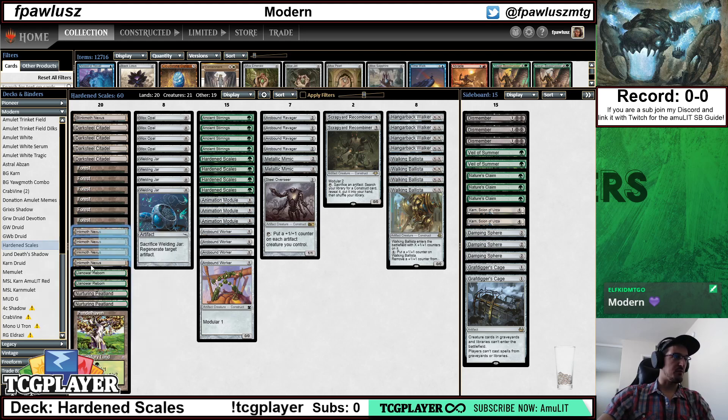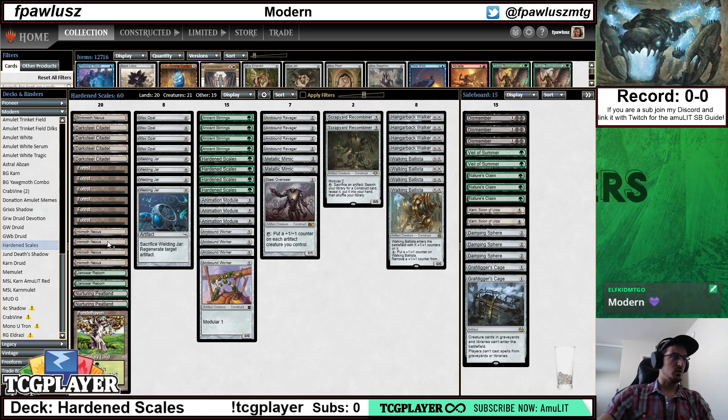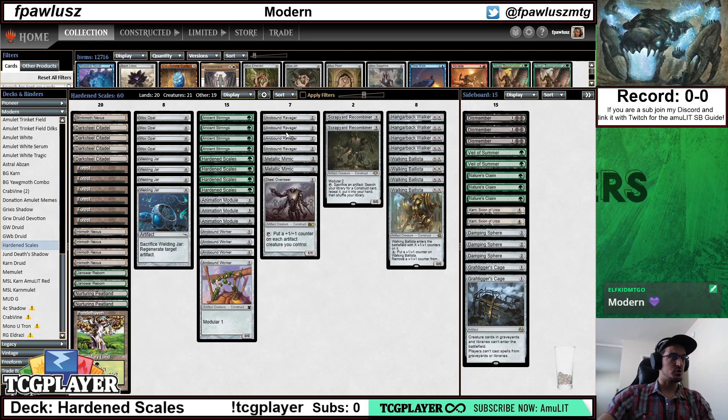We're playing four copies of Inkmoth Nexus and one copy of Blinkmoth Nexus. The reason is that counting to 10 is much easier than counting to 20. You very often just have Inkmoth Nexus infect kills out of nowhere, thanks to Arcbound Ravager — just dropping a bunch of counters into an Inkmoth and basically killing on a single attack.